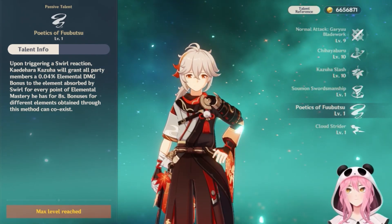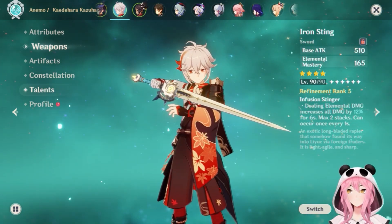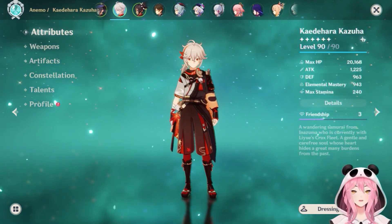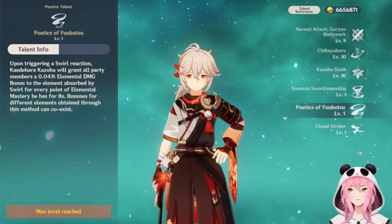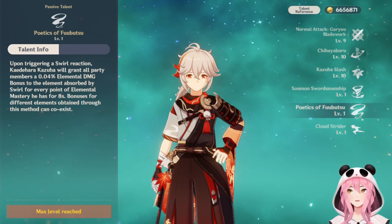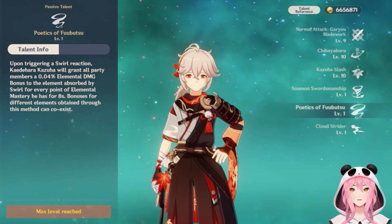On average — we'll look at my Kazuha as an example — I don't even have a five-star weapon. I have the Iron Sting, which is a weapon you can craft for free. If we look at his attributes, he has about 943 elemental mastery. The talent says it increases elemental damage by 0.04% per point, so that's about 40% elemental damage when he swirls. He's swirling all the time because his skill and both his bursts will constantly be swirling your enemies.